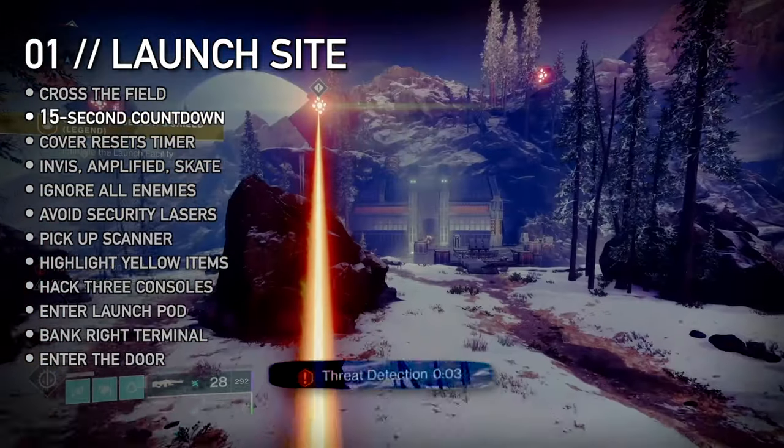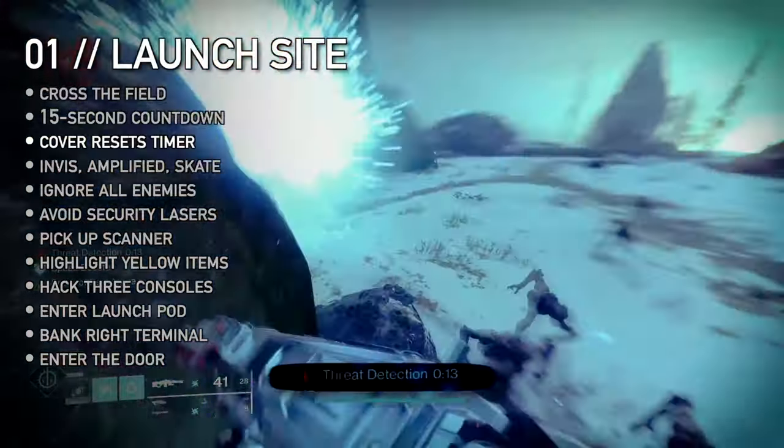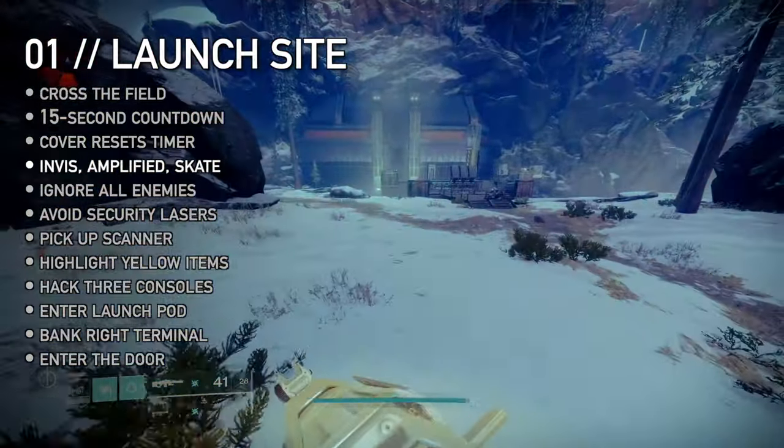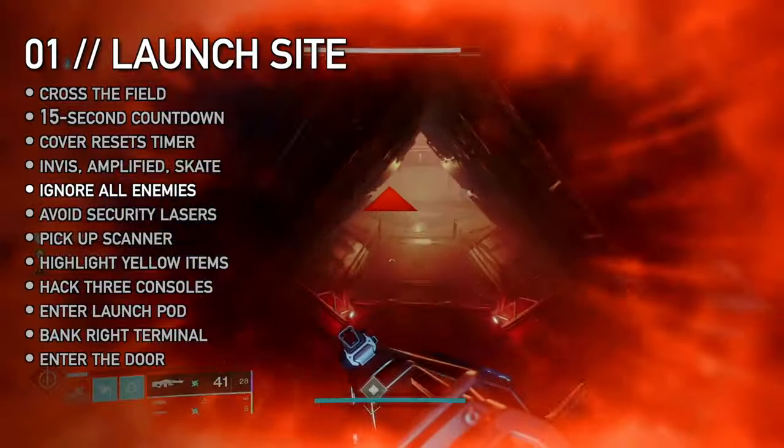Cross the field without getting blown up. 15 seconds of line of sight to the Seraph Towers will kill you. Use cover to break it, refilling the countdown timer at double speed. You can go invisible before it spots you — use arc speed booster, shatter skate, it doesn't matter. You can ignore all enemies and just enter the base.